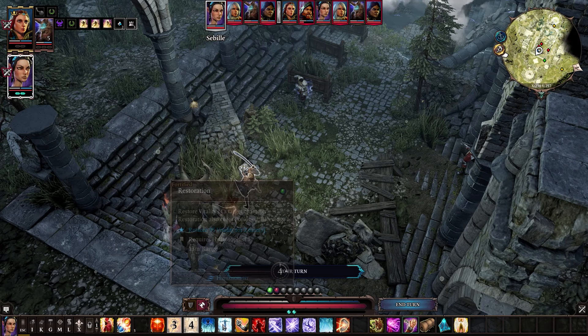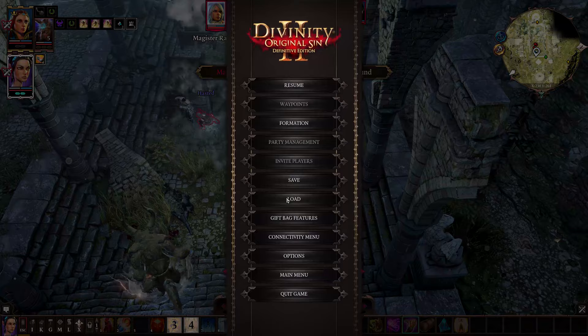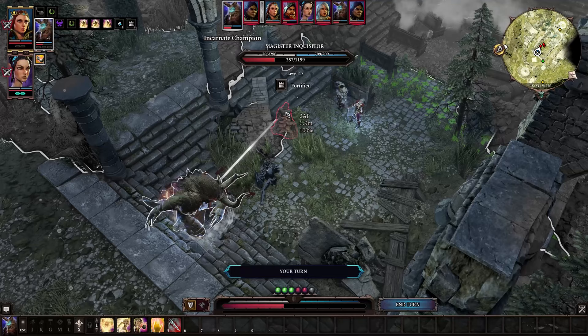Divinity Original Sin 2 can be a tough game at times, even on regular difficulty. Today I bring you 20 essential tips for your journey through Rivellon. From combat tips to help you smash that next boss fight, to money making hacks so you can afford those 25 skill books you obviously need, this video has it all. There also won't be any plot spoilers outside of what you may catch in bits of background gameplay that I use, so if you're a lore freak, don't worry, I got you covered.